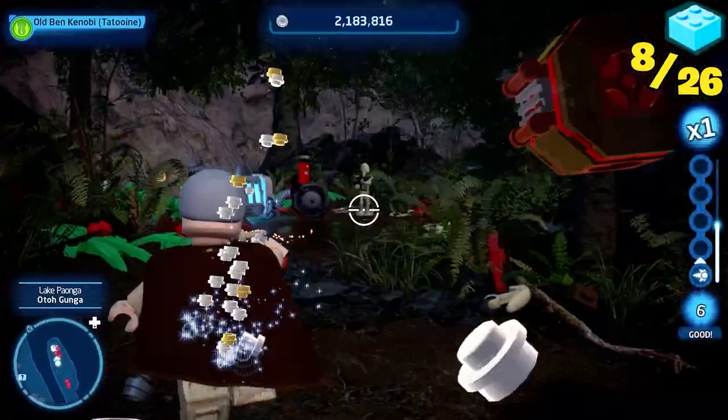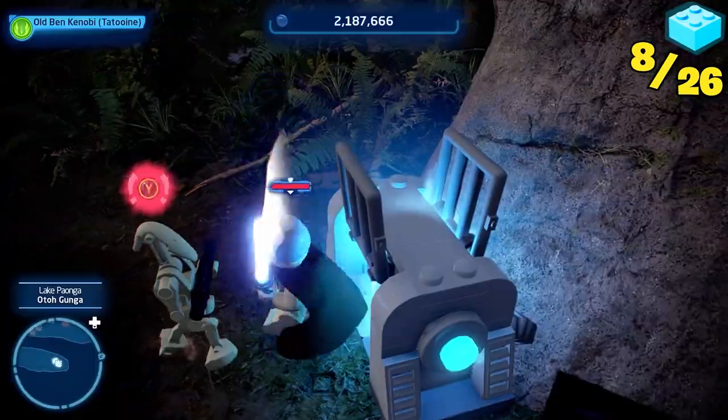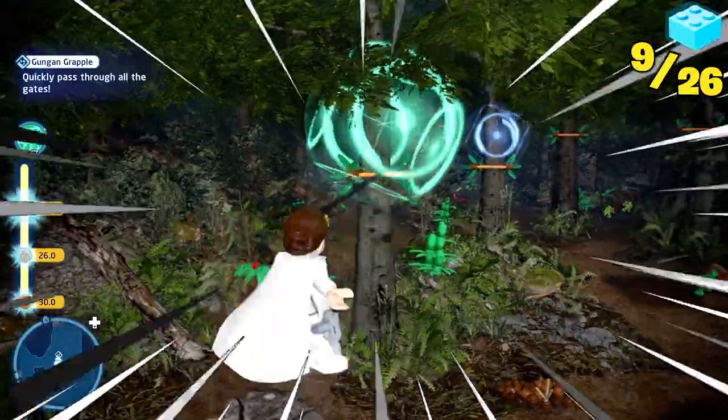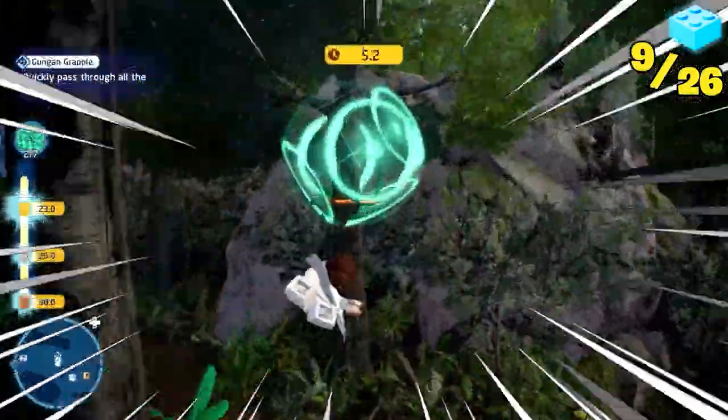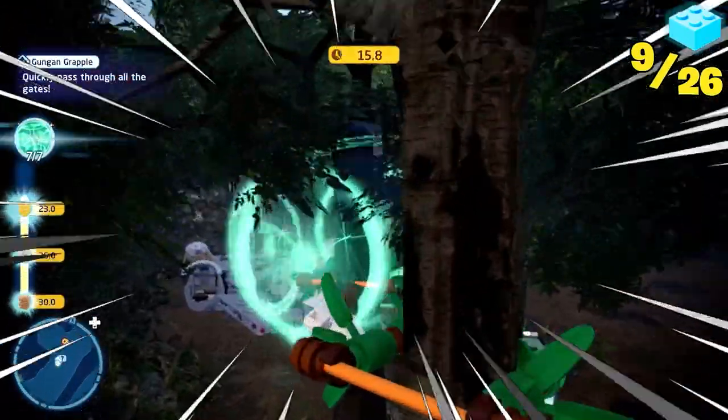I used the force to absolutely bunk on some droids up the hill. Then Han Solo appeared and typed onto the terminal, which opened a thing and gave me my fourth kyber brick. Padme then decided to turn into the Flash and raced no one, but still ended up winning gold and a kyber brick. For Naboo. Me. How nice.